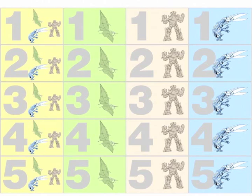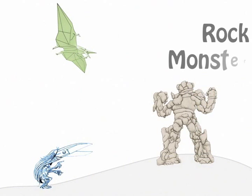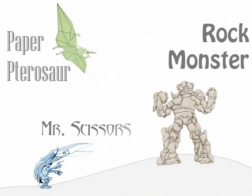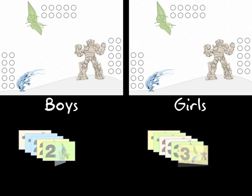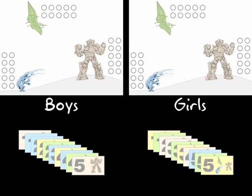Let's see how the game is played. Rock Monster, Paper Pterosaur, and Mr. Scissors are dueling again — it's boys versus girls. First of all, you take the 20 cards, shuffle them, and deal them out. Then you order them, starting with the lowest card on the bottom and ending with the 5s on the top.